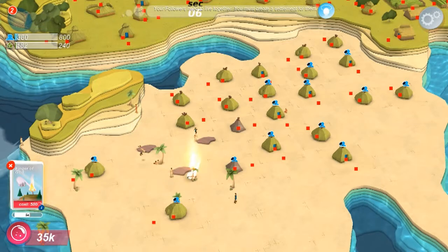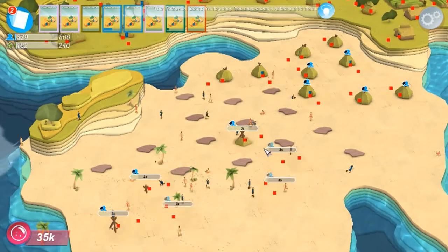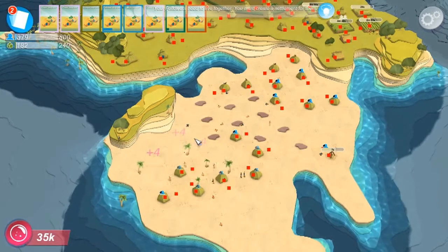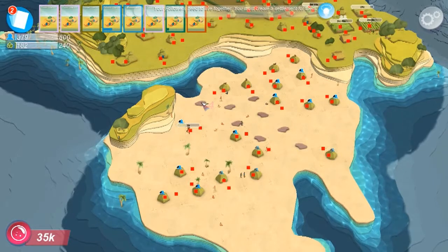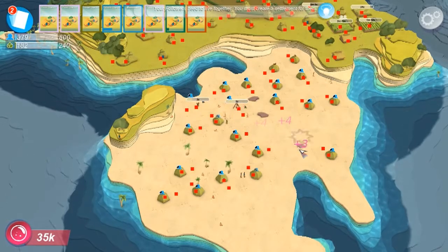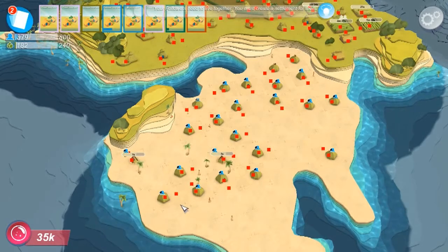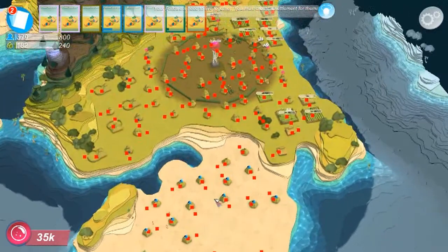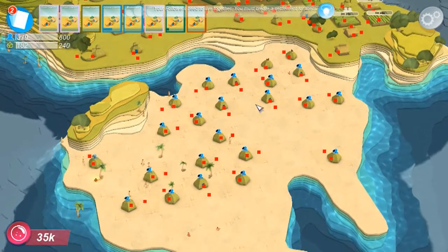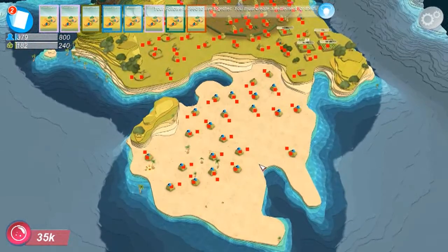Sorry to be a bit ruthless, but you can probably see the red box — that's a bit of an unavoidable bug. Whenever you use the Finger of God, that happened. As you can see, it's literally everywhere. I can't help that, I'm sorry — that's a bug with the game. Anyway, that's got rid of those old buildings, which were not really what I wanted.